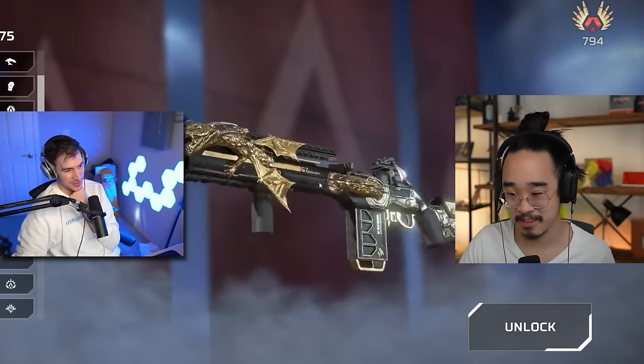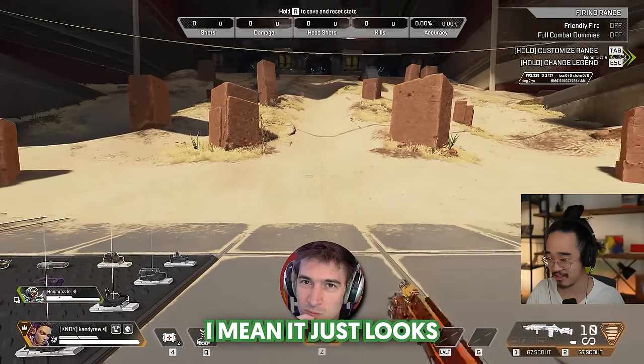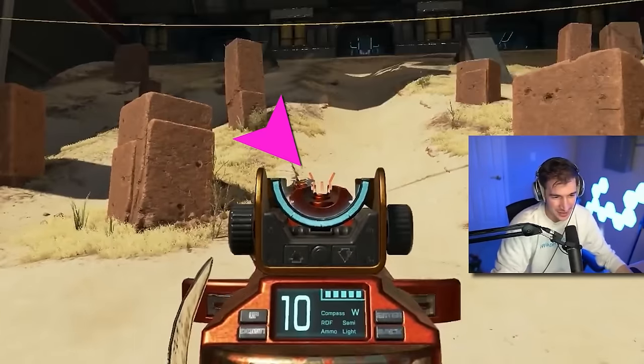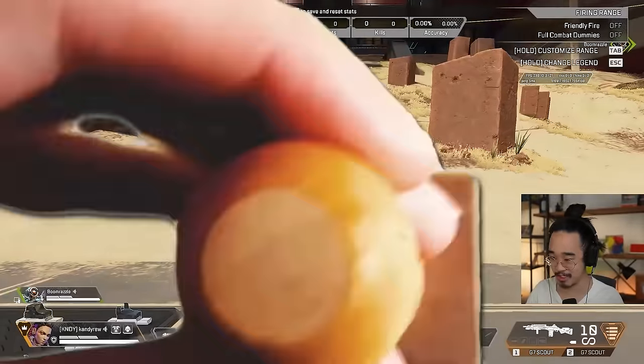The scout has awful irons in general, but the fire one - the gold dragon - you want to try it? I think that's pretty bad. Let's try it. It's not that bad - I mean, it just looks like a lot. It looks like it would be like an Eva situation. We don't have to do this. That claw at the end literally is in your sight picture, which is just annoying. Should we do the G7 or just nah? Nah.